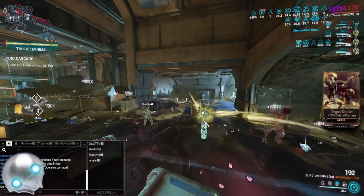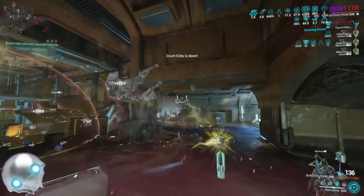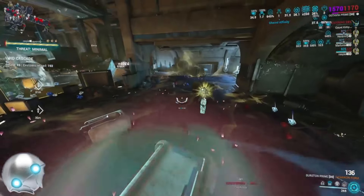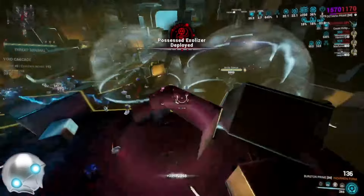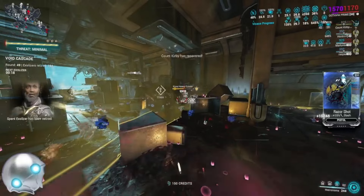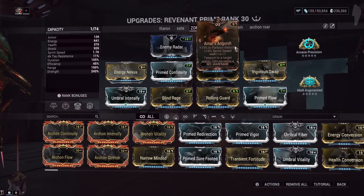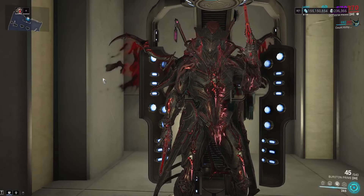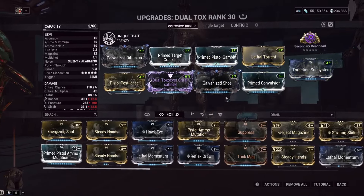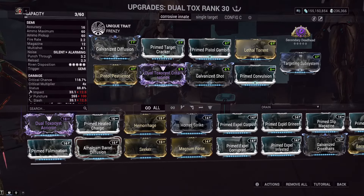For Octavia, just throw on the Mallet, throw on the Amp, go invis, and you're good. Now let me quickly flash the Revenant build — there's a full zombie Revenant guide available separately. For zombie Revenant, we've got green shards like the other characters, parkour velocity, and Energy Nexus as the mainstay. We're DPSing with the Dual Toxocyst — a very similar build to the Burston: corrosive. On Revenant you definitely don't need a silencer. No riven? Put the punch-through mod on there for multi-target, or a different mod for single-target damage.